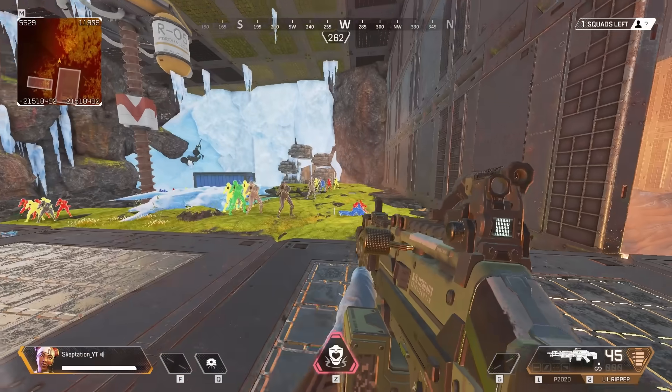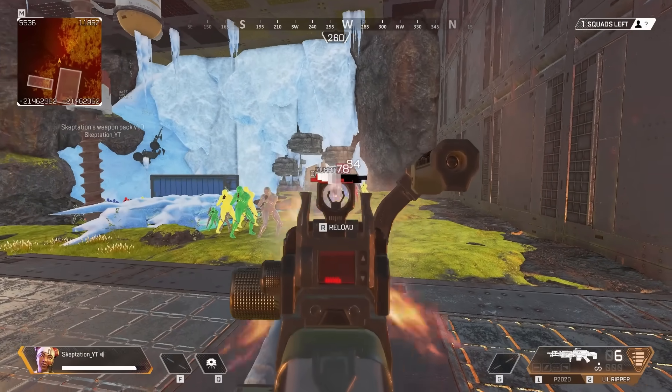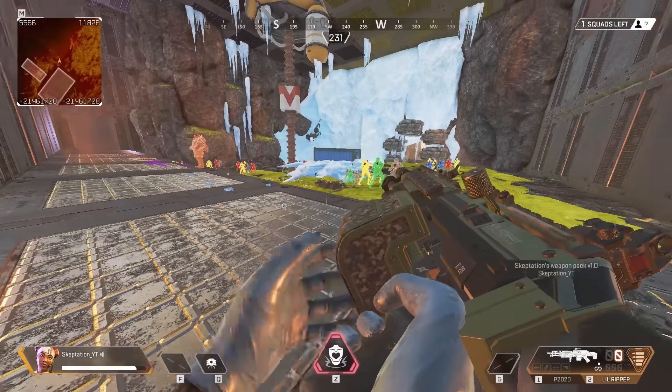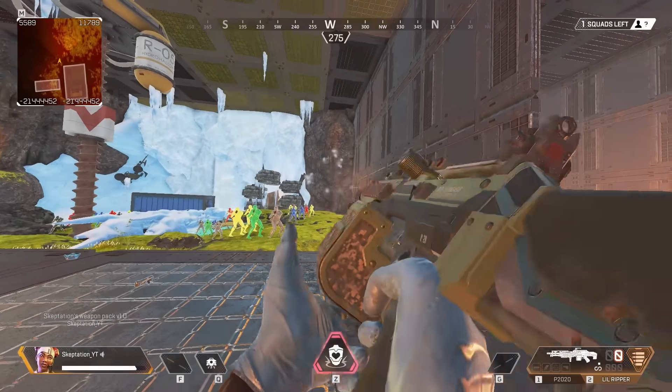Then we've got the Little Ripper, which is a light LMG, since Apex doesn't currently have one, so I thought I'd add one in. Has an interesting winding sound when you shoot it — I'm not sure if I like that or not.